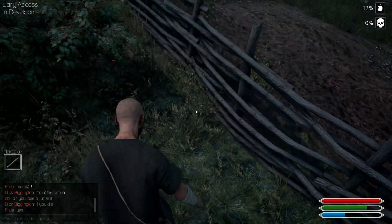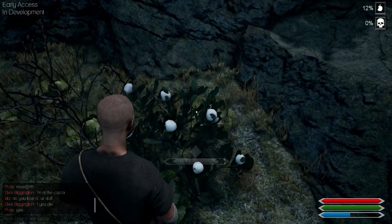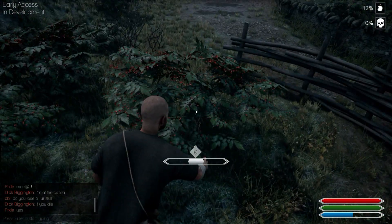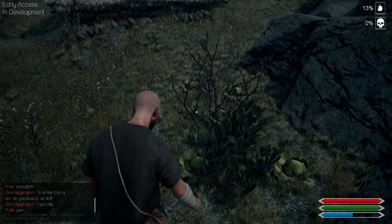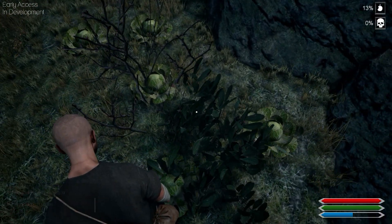You collect a few of them, and these are berries as you can see with the red dots on the bushes, and cotton with the white buds there. The red berries you can eat instantly to cure your hunger, which is the apple symbol on the top right hand corner. You want to keep that on 0% so you'll eat those berries to fill your hunger up.